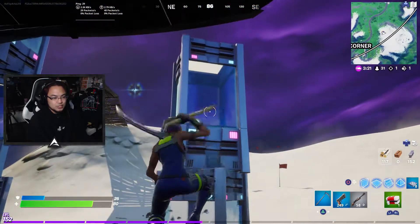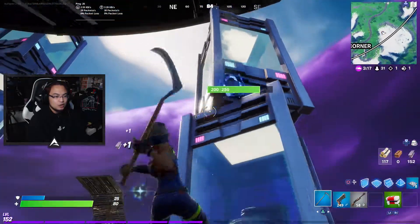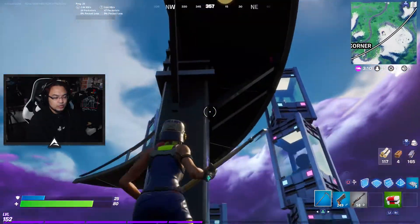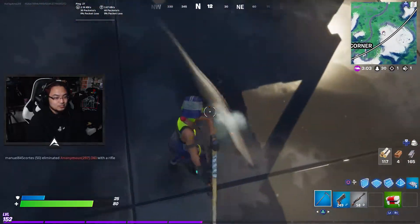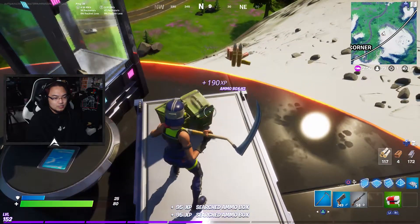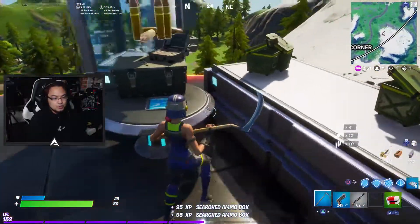This one is supposed to have a chest in it, so I guess this POI doesn't have a 100% spawn rate like I thought it would. There's a toilet right there, and yes, everything here is breakable — you can even break the whole thing. But obviously you can't break the POI itself. And then going in here, sometimes this will actually spawn a bunch of ammo crates. It's just really good for being able to open up and get a lot of stuff early.